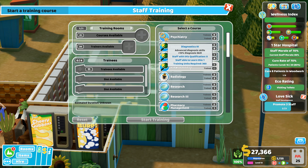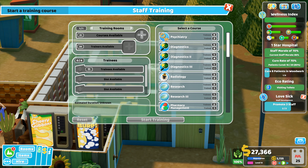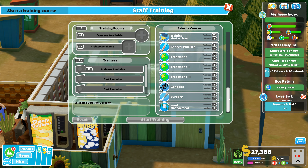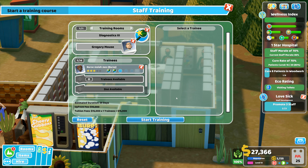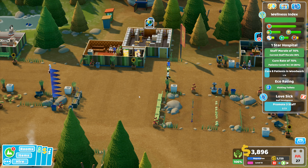With 27,000 I can go straight into training something new. I've got a diagnostics level three trainee available and a treatment level three for the junior doctor. Treatment level two — I've got one nurse that can do treatment level three. Courses available — diagnostics level three has one trainee available, treatment level three has one trainee available. We'll go with diagnostics first. Trainer is nurse Josiah Jazz and she'll be able to start training people.